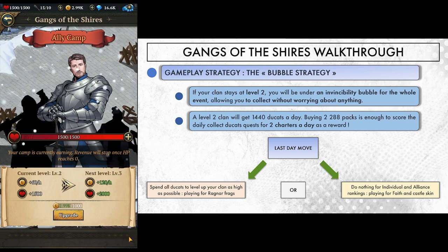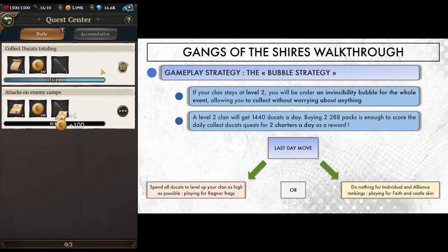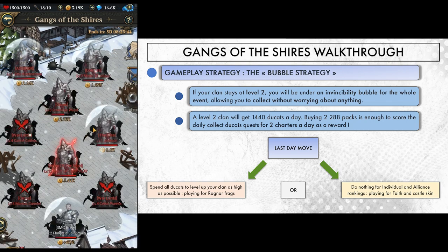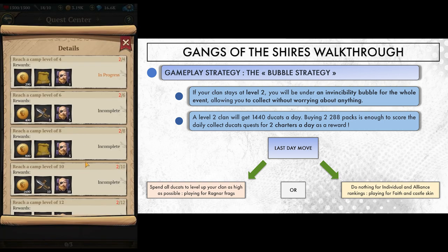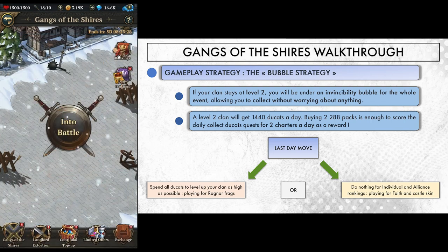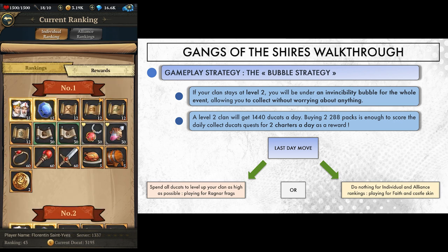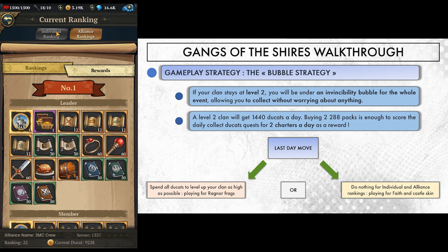Staying level 2 gives us 1440 ducats a day, and buying the 2 two-eight-eight packs is enough to get 2 charters from the daily collect ducats quest. At the end of the week, we'll have a hefty pile of ducats, enabling 2 options: we can either spend it all on the last day to upgrade our clan as high as possible — most likely scoring level 6 tier rewards for Ragnar fragments, maybe even level 8 if we bought more packs — or we can leave our ducats untouched and play the individual and alliance rankings. These rankings are based on the amount of ducats you have at the end of the timer, so you can't have both.